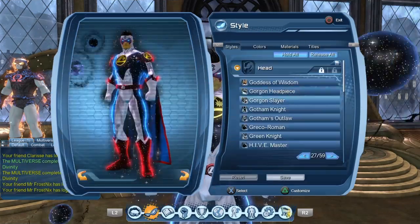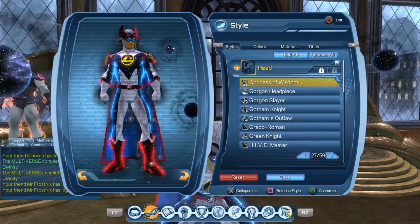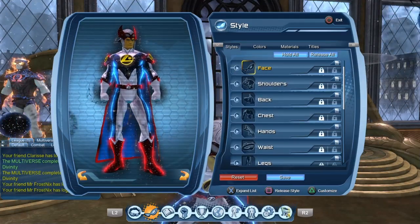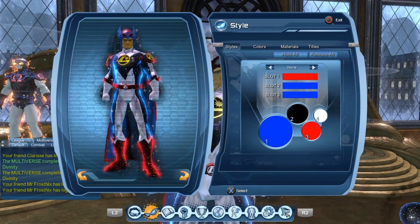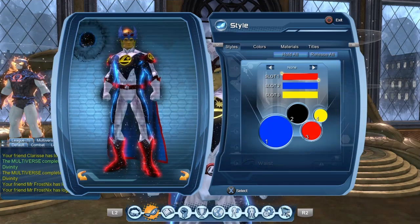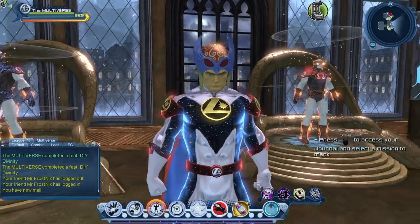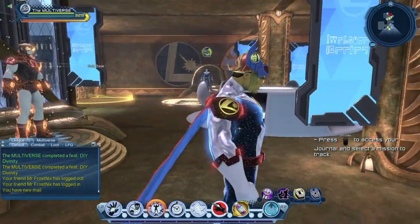So the style is the Goddess of Wisdom. Let's take a look at the style. Let's equip it, remove the face, and remove the material so you can actually see what the style looks like on its own. Let's give it three colors. The accessory and the aura were a bit distracting, so here we can see what the helm looks like without any distractions.